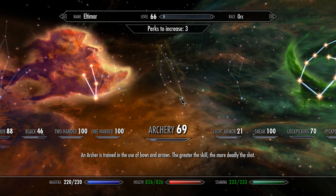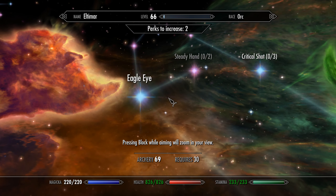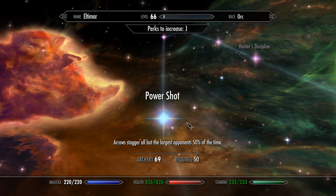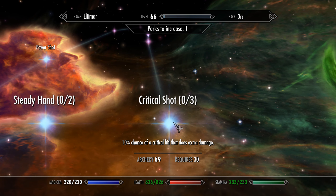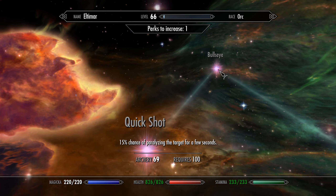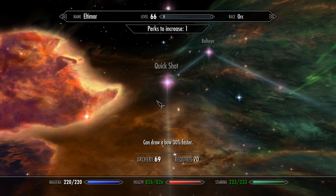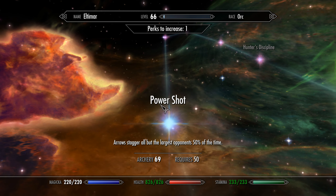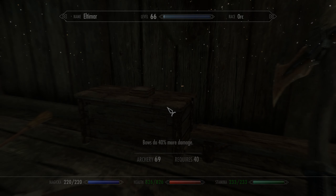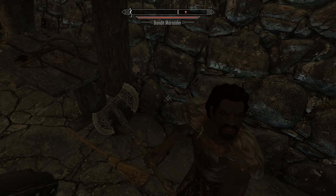Maybe I should start putting points into archery — 50% faster paralyzed, stagger opponents, or just do more damage. It's usually our first attack type before we go in with our weapon. But I'm really just here for the gem, which is somewhere in here. There's gotta be a lever or something.